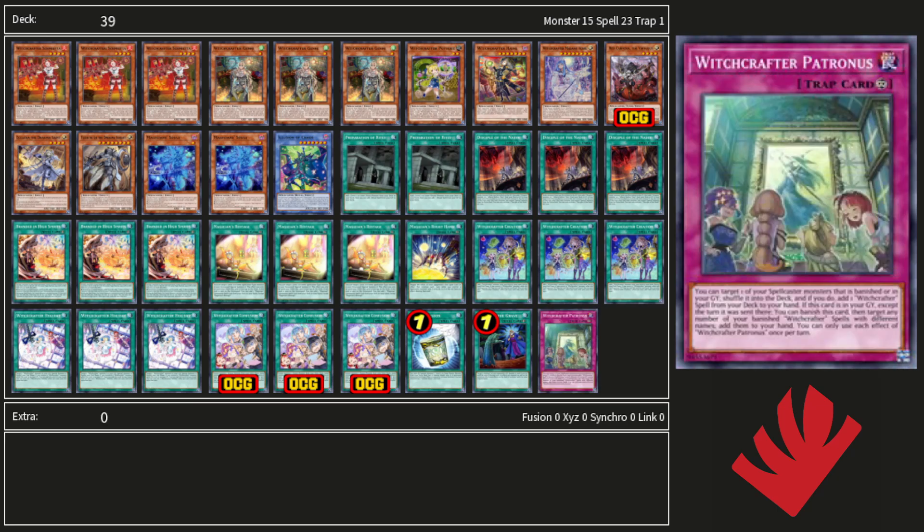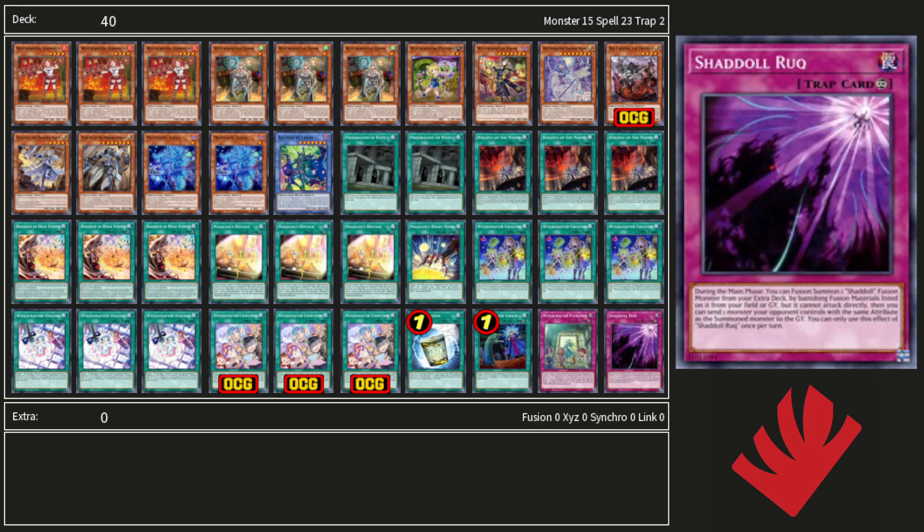Finally, for traps, we are on one Patronus. Not a common pick in the deck, but I felt its ability to steamroll the advantage game made it a nice one-of to go. And finally, one Schism. Truthfully, this could be cut as well, since Nadir Servant's main purpose is to get you to the Dogmatica monsters to help trigger the Vice Madam.